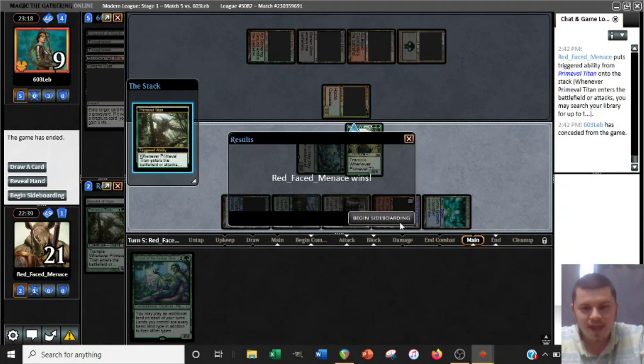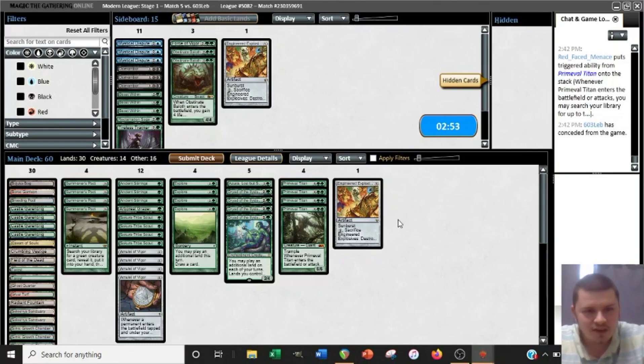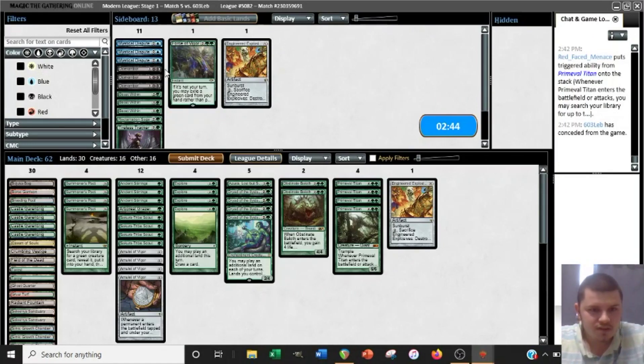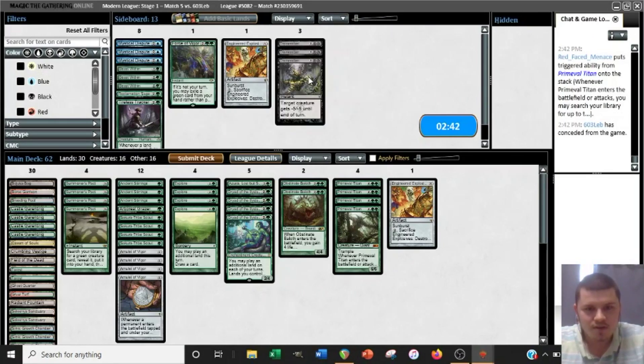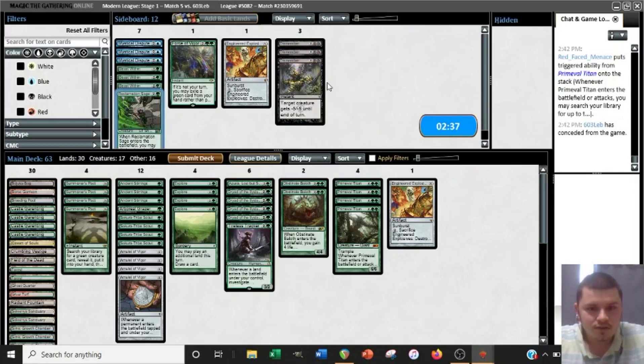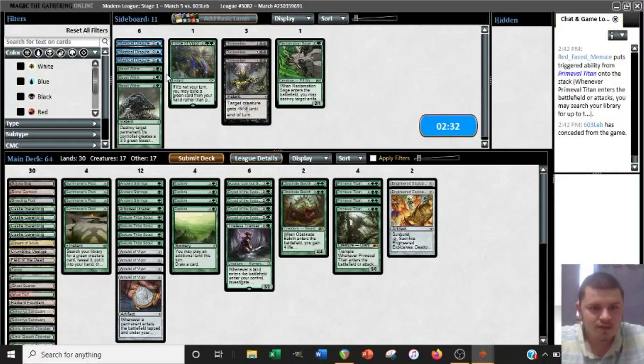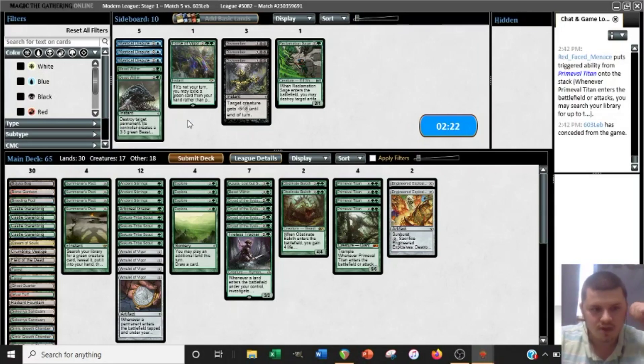At least one Baloth, probably both. I've been flip-flopping on Dismember — I don't love it. Explosives is probably fine. Beast Within against a potential Ashiok or Damping Sphere I don't hate. We don't really have another way to answer Ashiok, so I'm going to bring in at least one Beast Within just to preempt it. Probably two is not bad. We'll start cutting some cards — I'll cut one Summoner's Pact and one Ancient Stirrings.